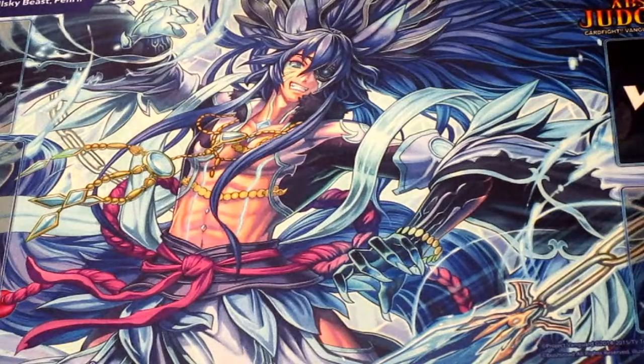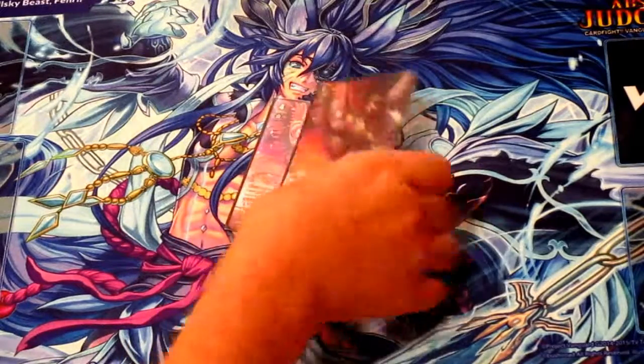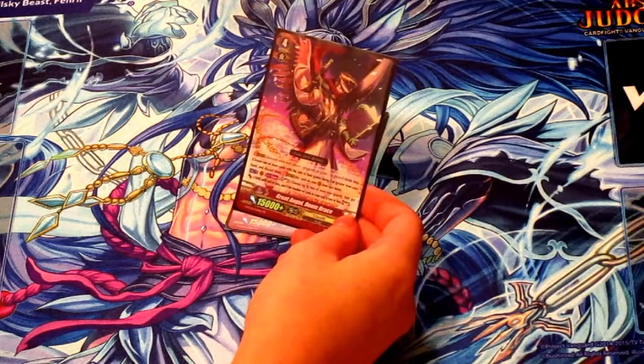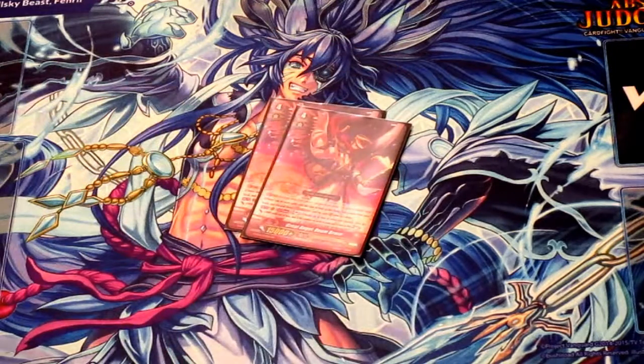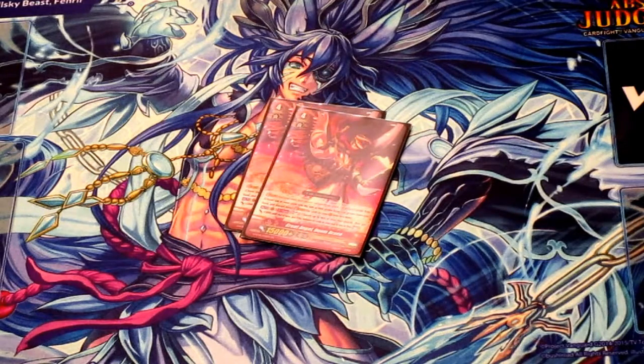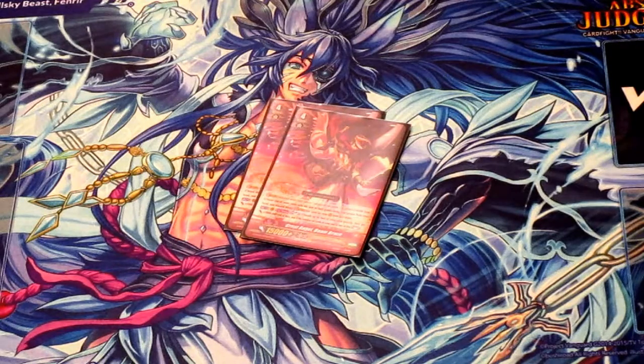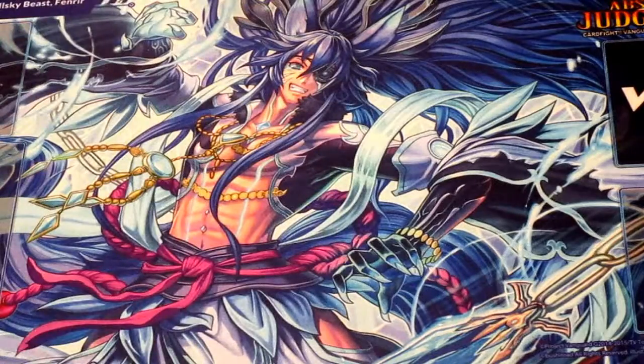Moving on to the G-Zone. I have 2 Doombrace. He's once per turn: soul-blast 3, and then you can choose up to 2 of your rearguards and give them 5k. If you have 2 or less in your soul, you can refund that by soul charging 3, which is good early game because you don't have a lot of soul. He's my first stride usually. I like to soul-blast my units out of the soul, so a lot of the time I'll only have two units on the field — I'll keep my Forerunner out and use Fenrir's skill to call things out of the soul, so that way I can give 5k to the Forerunner.